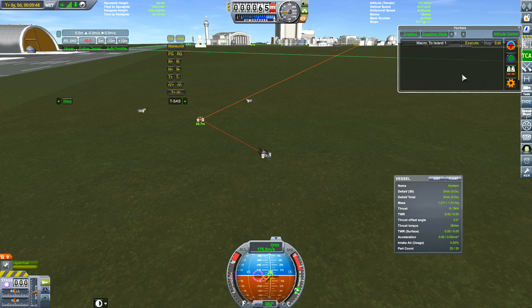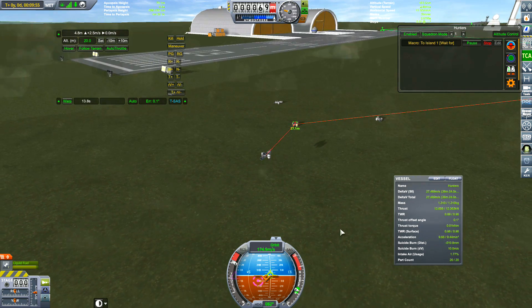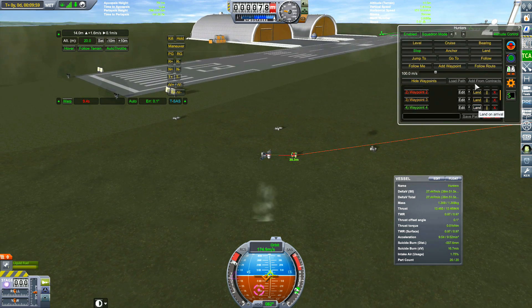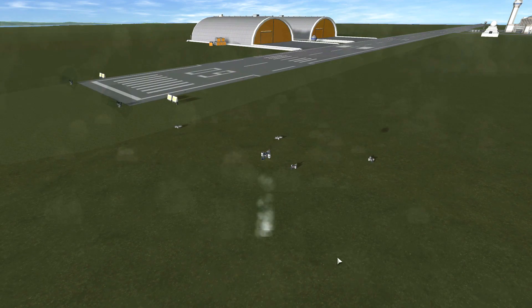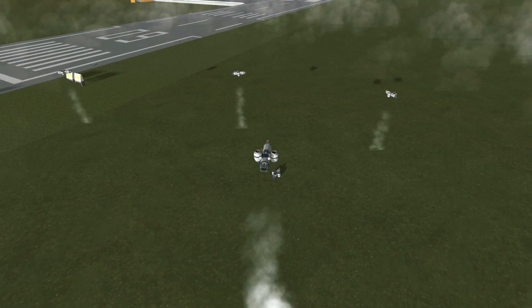With this mod you have macros — I created a macro to island one. I also decided: if I can build a huge drone, what's the smallest VTOL I can build? And here it is — it's got two little wheesley engines. I'm basically testing the squadron feature and it is brilliant.